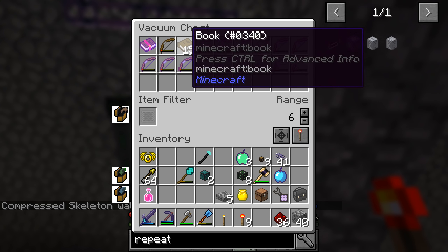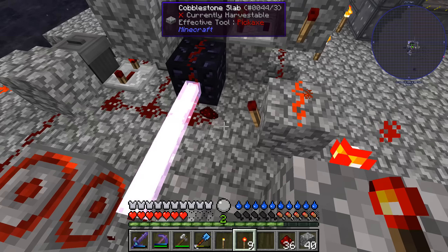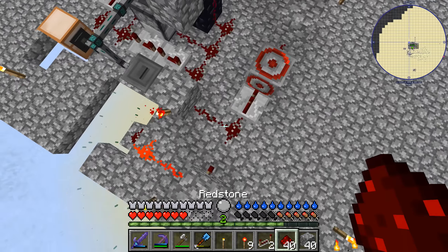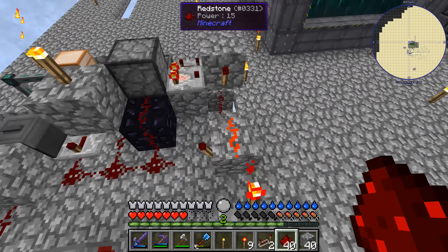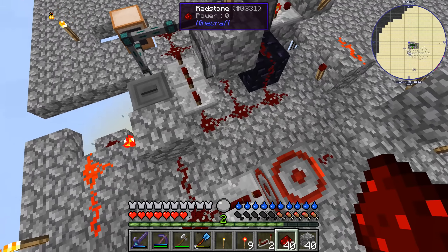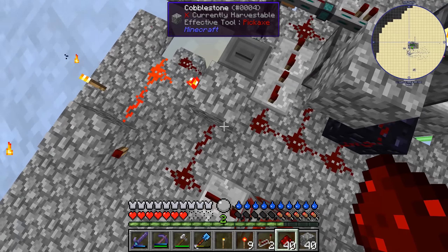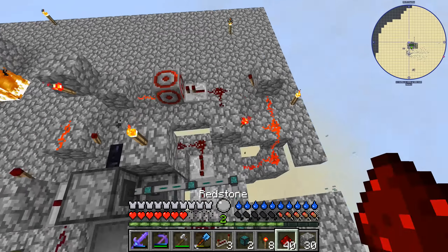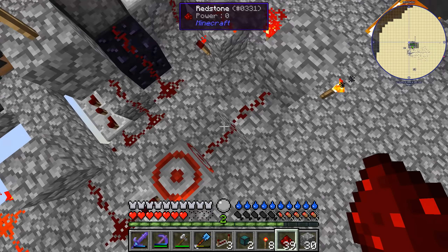We also need a dropper - I guess we make one. We'll put it like this for simplicity. That needs to have an ME export bus with a crafting card. That's now an export bus with a crafting card in it and a book in it. This should fill up with books. After lots of deliberation - there's a lot of messy redstone here, it's probably far from optimal, but at least maybe it works. Let's turn this on and see.